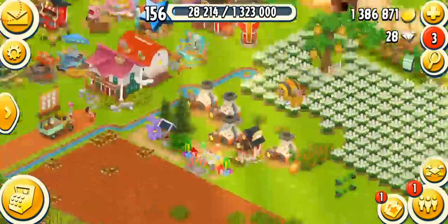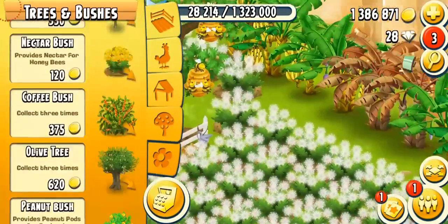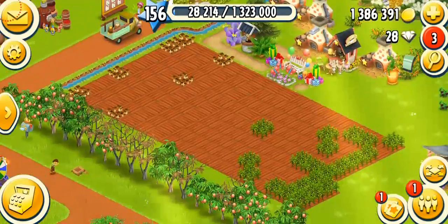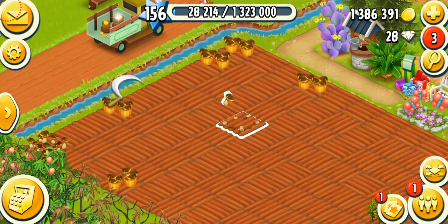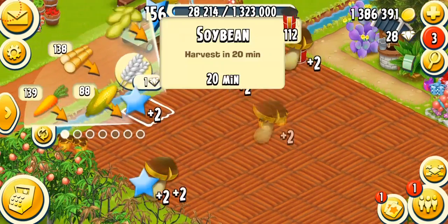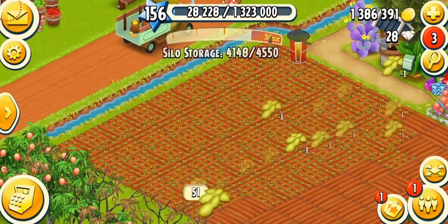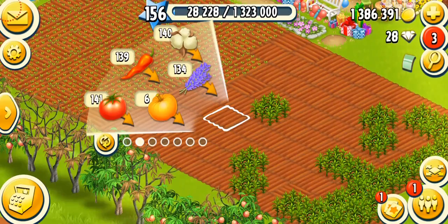I didn't even see this. I need to get more honeybees — let's get them. So next to bush, not the honeybee — there we go. And I'm going to be planting more crops now. Crops, crops, and crops. So we're going to be planting some soybeans and I don't know what to plant, so it's really a hard decision.